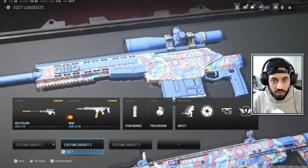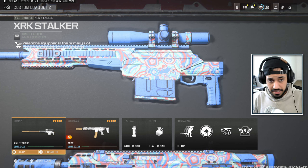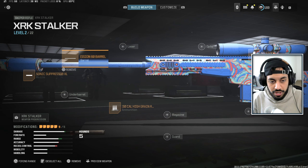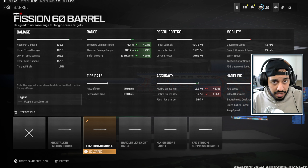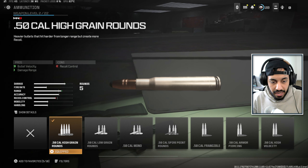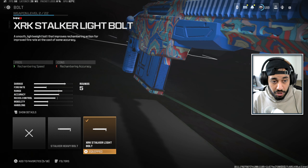My personal favourite and most well-rounded loadout is the XRK Stalker with the MCW — probably the best sniper class in the game. For the XRK Stalker, we're maximising damage range since it has the shortest drop-off for a one-shot headshot. This build extends the range from 50 to 75 meters. Attachments: Fission 60 barrel, Sonic Suppressor XL, 50 cal high grain rounds for bullet velocity, no stock for better movement and ADS, and the Stalker Light Bolt for faster rechambering speed.